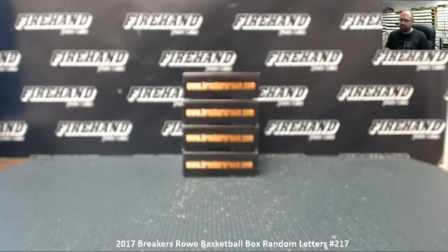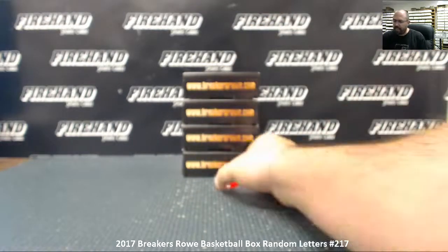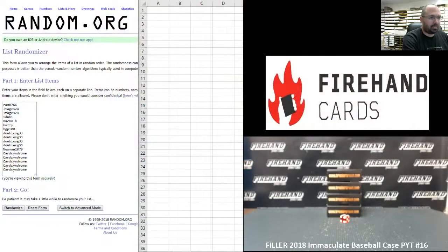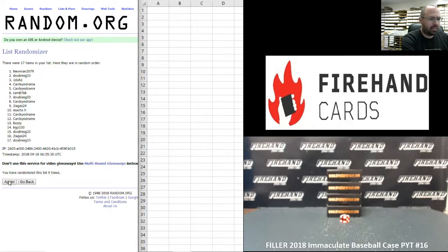One plus one plus five — six times on the draw. Starting with our participants in the break: Ram 87.66 at the top, Card Syndrome at the bottom. Ram, you had oversold the break by one spot — I've already issued you Firehand points for the oversell. Six times on the draw, good luck: one, two, three, four, five, six.